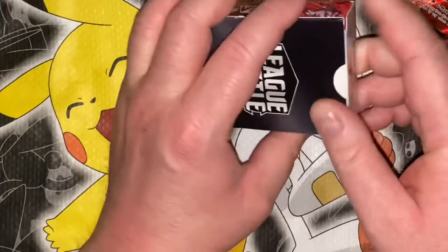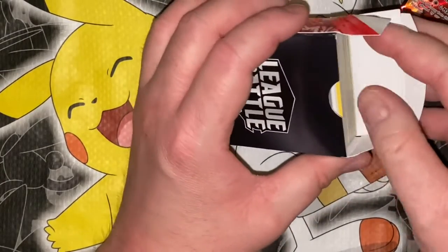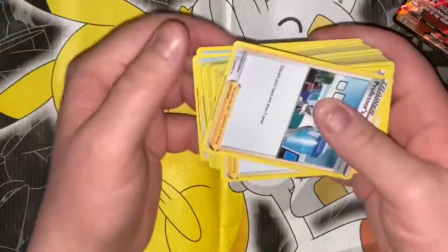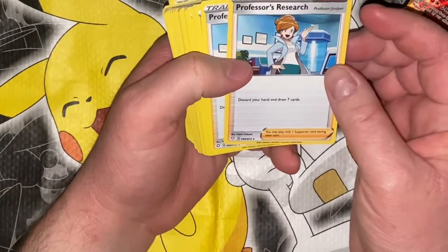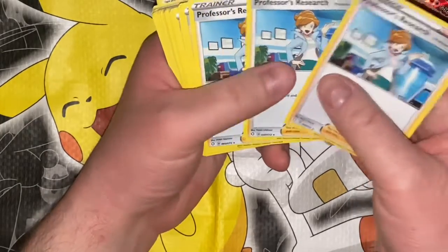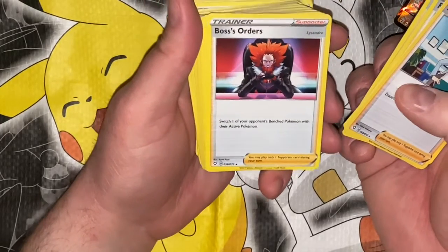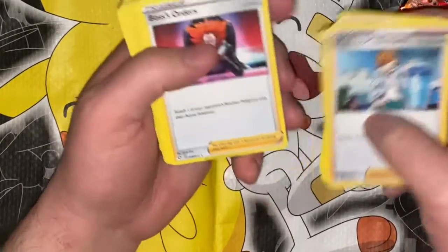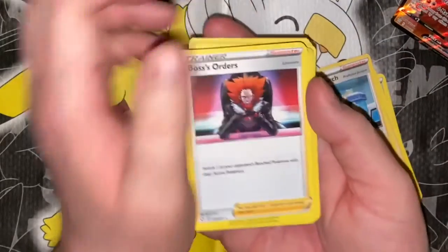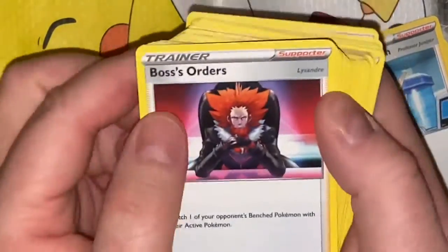Carrying on, let's check out what's in here. There's only one code in this whole thing — for the whole box. I'm so used to buying ones that have multiple packs so I get six or seven codes. We got a Professor's Research — discard your hand and draw seven cards. Holy crap, they gave me four of these — not very rare. This is a rare too: Boss's Orders — switch one of your opponent's Bench Pokémon with their Active Pokémon. Let me zoom in — yeah, that's way better.